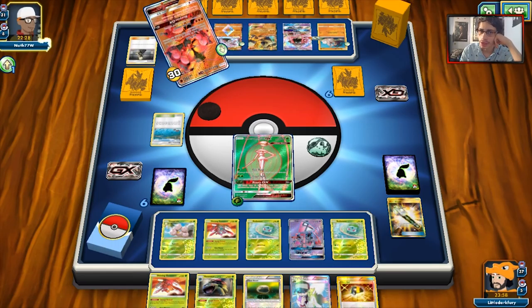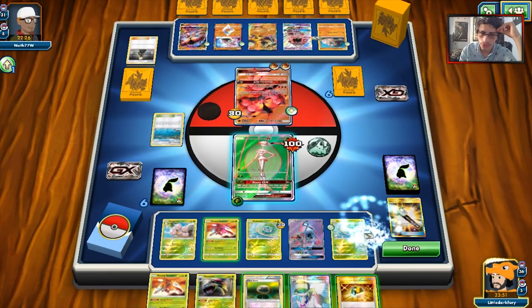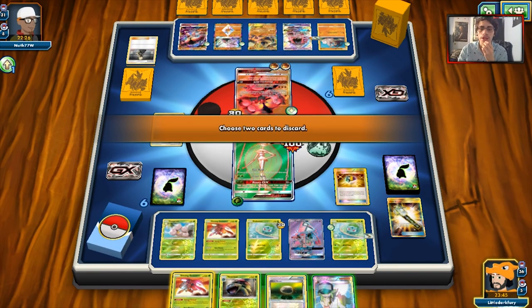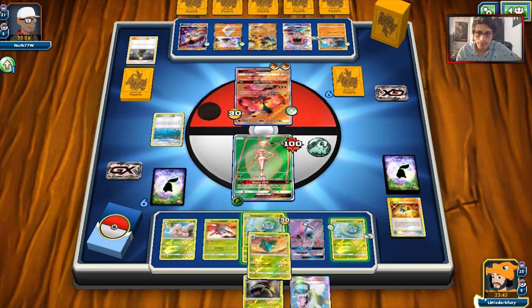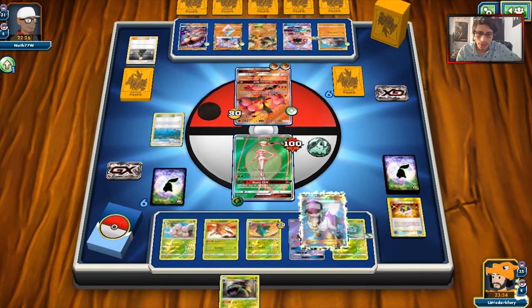I think maybe this deck could use another Psychic Pokemon — maybe Mewtwo or Mew would be good. We drew a Float Stone. I might Ultra Ball away some cards — I could grab an Ivysaur this turn. We'll have to get rid of Genesect and Float Stone to grab an Ivysaur and try to build up two Venusaurs. We'll evolve one Bulbasaur and Rare Candy the other into Venusaur.